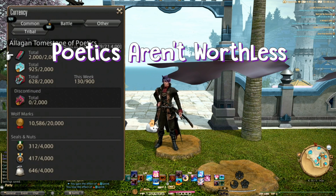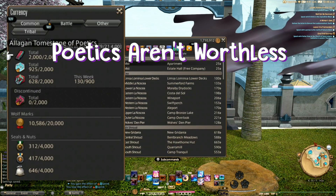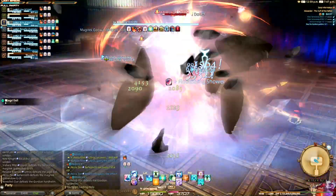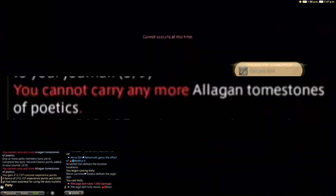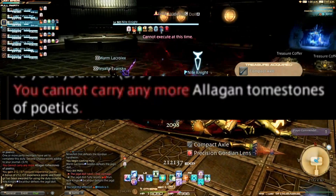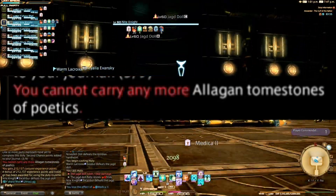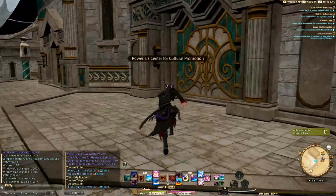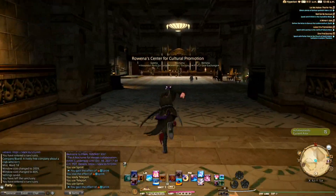Tomes — they're always rotating. I don't even know how to keep up. No matter what, they're never going to get rid of tomes of poetics, which means you will eventually cap out on them and have no use for these worthless, disgusting, useless tomes. But with a bit of creative bartering, you can trade them for some decent gil. There are a couple of ways to do this, but the number one way is trading them for Thanalan Topsoil.